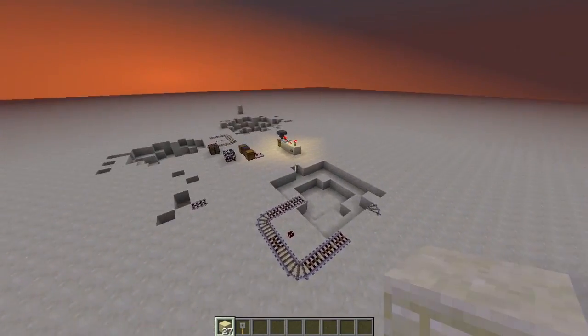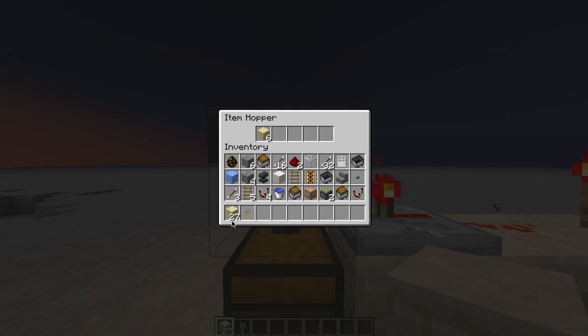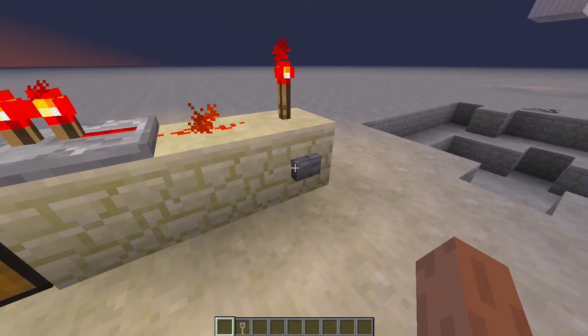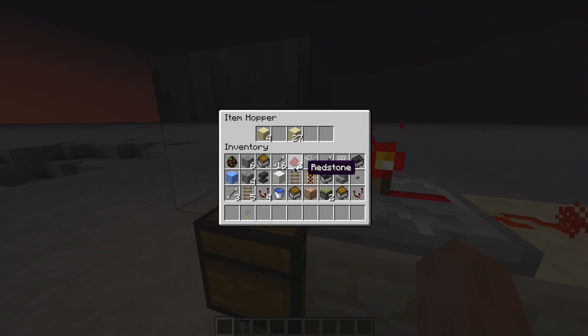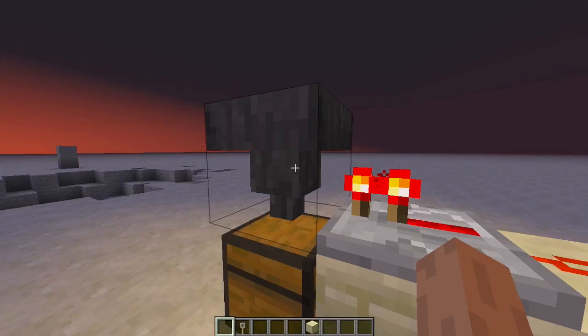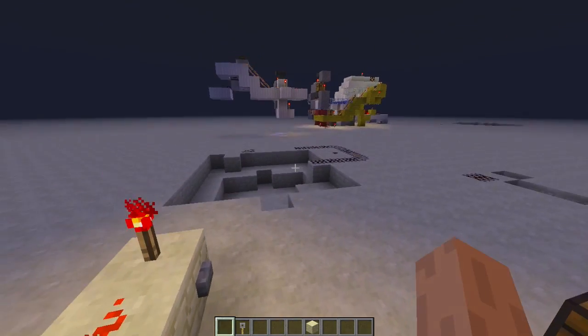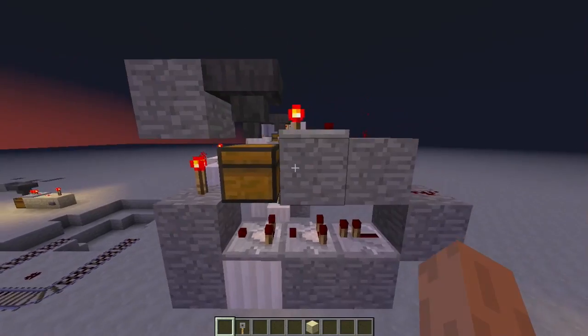So if we go over here, you'll see that nothing is being sucked into the chest until I actually hit this button. It goes off and then you'll see it sucked two into the chest — so it's 27 and 4, that's 31, let's just do 30, a nice round total.